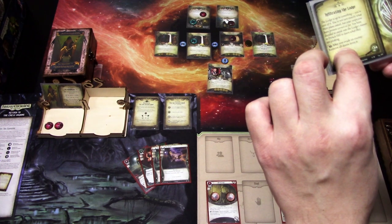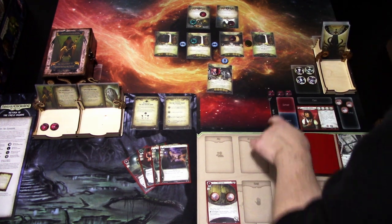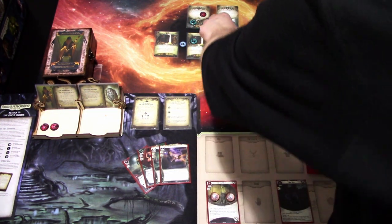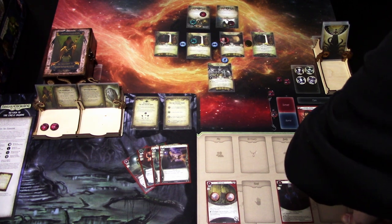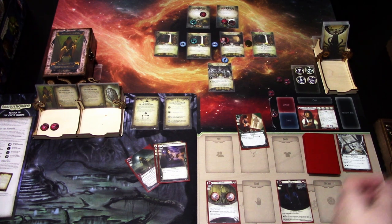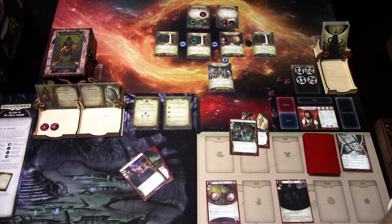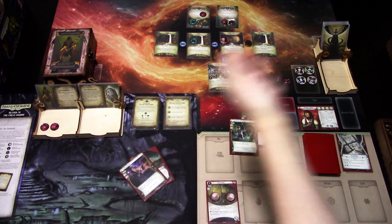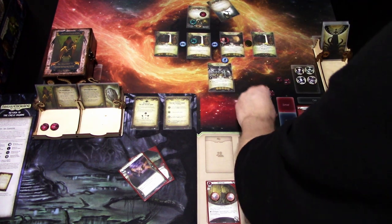We have to evade an enemy to remove all doom from it — so we could just evade the Acolyte and forget about it. First action: move in. The Wizard engages us. Second action: backstab, fighting five versus four. I'll commit Unexpected Courage — seven versus four. Minus two — good thing we committed. We deal three damage and defeat the Wizard of the Order.